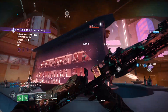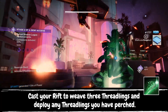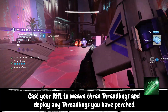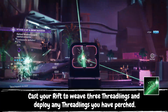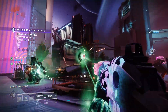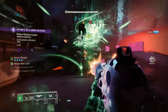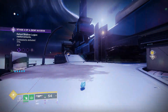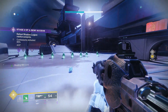This leads us into our next aspect, Weaver's Call, which makes it so whenever you cast a Rift, three Threadlings will spawn at the same time. That's not all though, because it also synergizes perfectly with our previous aspect — casting the Rift also sends out all of our perched Threadlings in a swarm to deal a very nice chunk of damage. This creates a nice combo: consume grenade and pop rift to send out eight Threadlings towards whatever target you want. These two aspects together make the build fun already, but we still have four fragments to go.